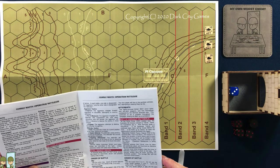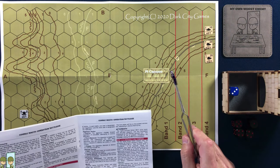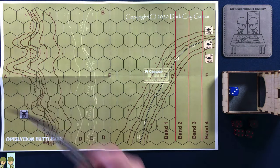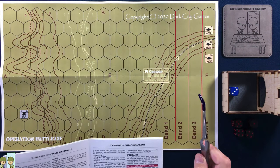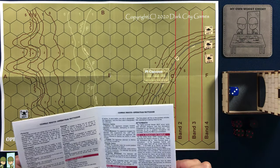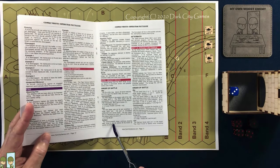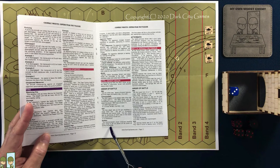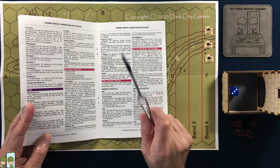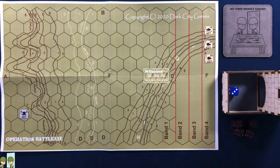The victory conditions: the Commonwealth has to get one vehicle successfully moved off the Western side of the board. The Axis just has to stop that — that's their goal. And the solitaire rules tell you that the Commonwealth player continues traveling west trying to get pieces off the board as quickly as possible, and the Axis player will fire on the quickest vehicles first, attempting to destroy them. So yeah, that's it — let's jump right in. I don't think it's going to take very long.